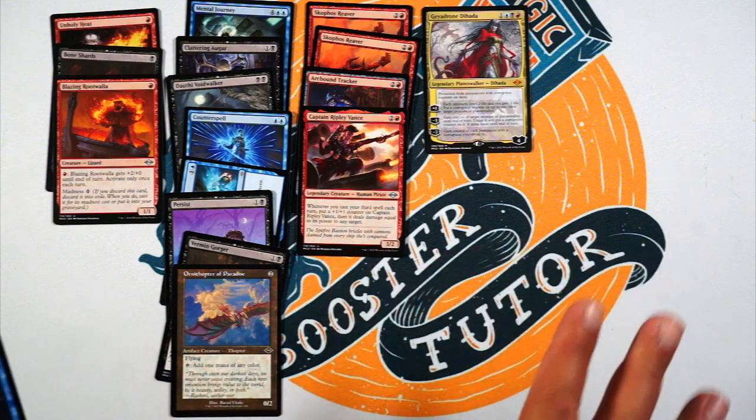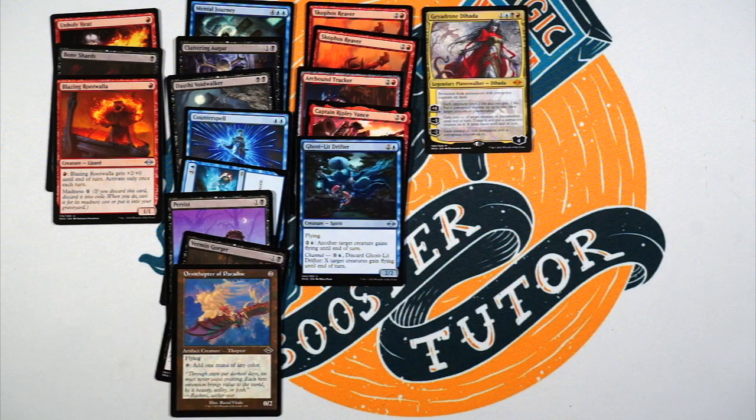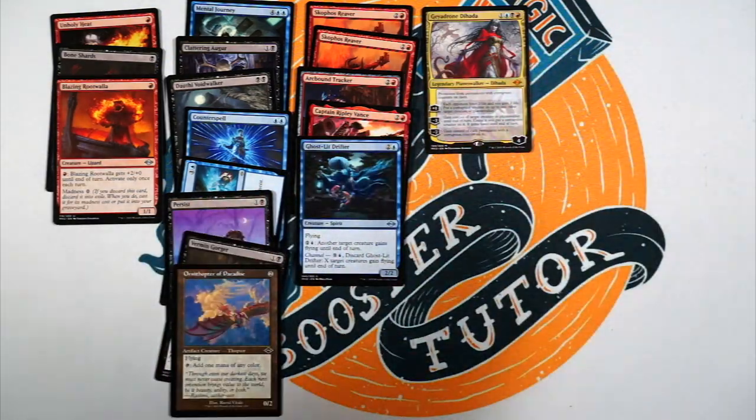This deck is more fun than anything, I think. I'm going to run Ghostly Drifter — two and a blue for a two/two flyer. Why not? It's like Windrake. Pay two and a blue, another target creature gains flying till end of turn — always love that. I could channel it, which apparently is a thing — X blue, discard it, X target creatures gain flying until end of turn. Nice little finisher if you need it, maybe a stalled board state, give them all flying. There you go.